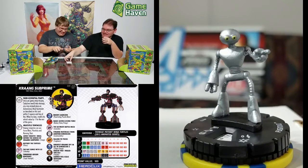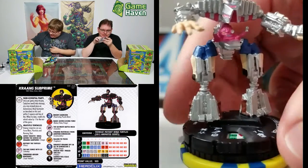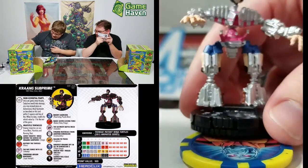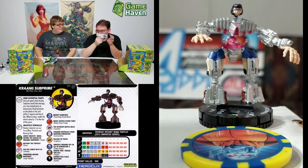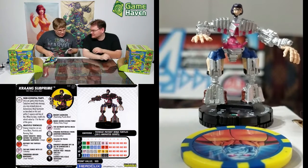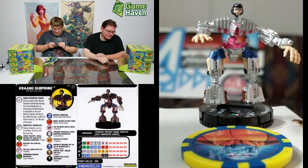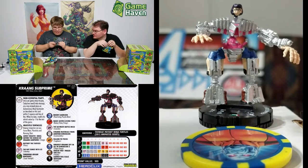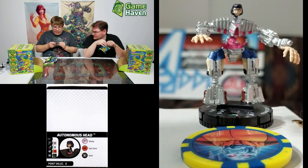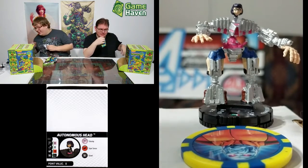Krang Subprime! You've got to see this sculpt — ridiculous. Super senses and outwit for the head. He's a bit big for the camera. Force blast, plasticity, running shot once per game, and when Krang runs into damage he may instead place an autonomous head bystander within three squares in line of fire — when he does, modify his attack value by minus one for the rest of the game. Basically, don't take damage for one hit, and then you get an outwit. Knocked my block off.